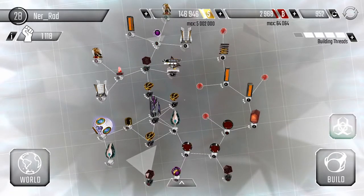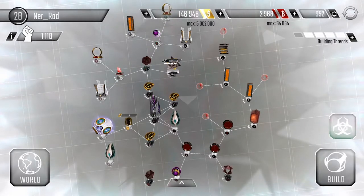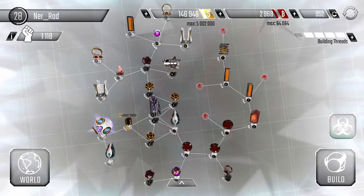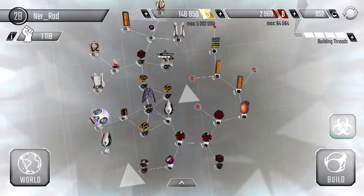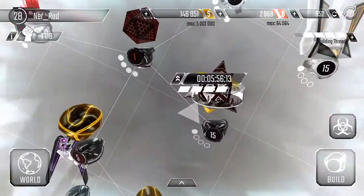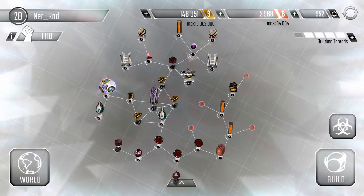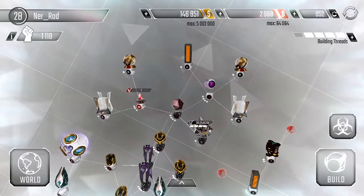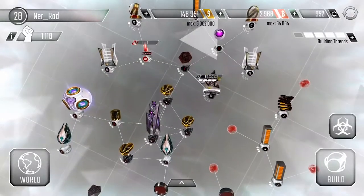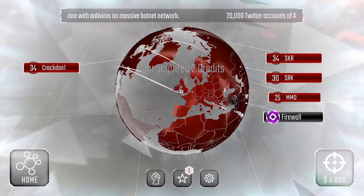One good, one bad — I'll go through a few bases and tell you a good thing and a bad thing about each one. Hopefully, if I go through enough bases, you'll learn how to construct your own good base. My own base: one good thing — high level sentry. One bad thing — if they get past the main maelstrom, there's no more security nodes apart from the sentry. But the base has been working pretty well for me.